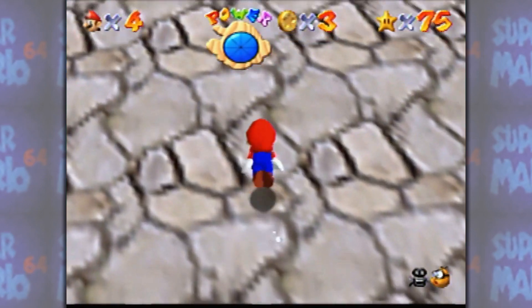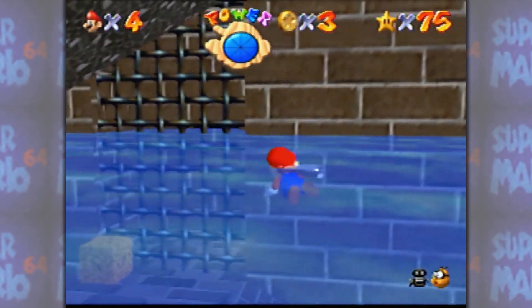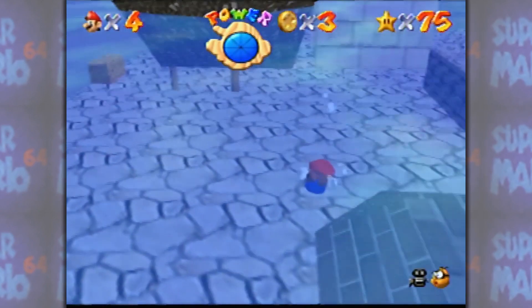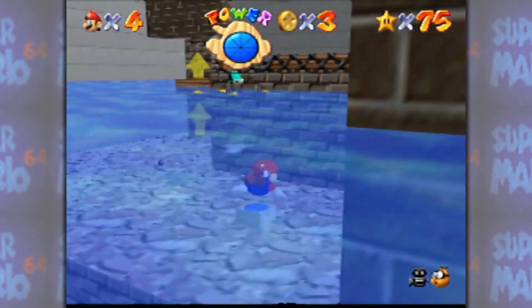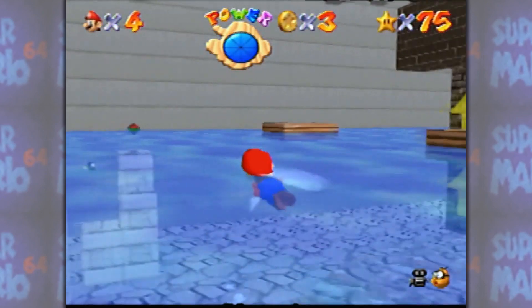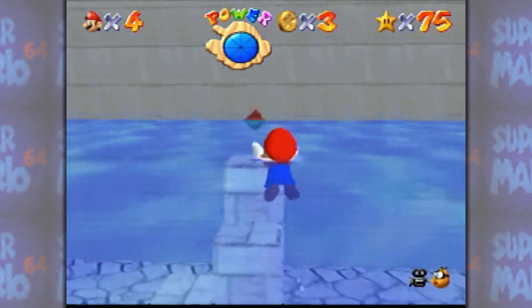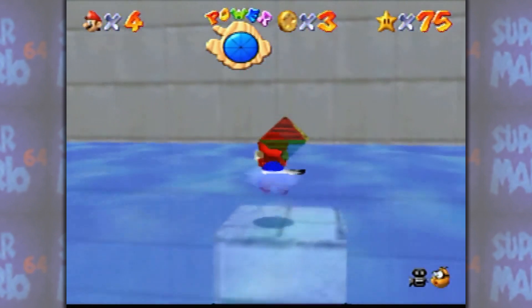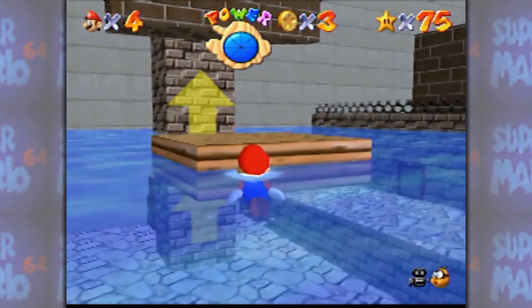We tried last time to use the — there's a robot that throws you upwards, and it didn't quite get us high enough. So let's see if we can raise the water level all the way. Here's a diamond that I can use, maybe. Does this one work? No. Alright, so that one must raise the water to this height.